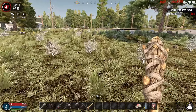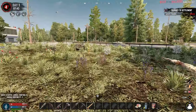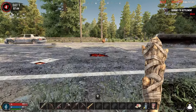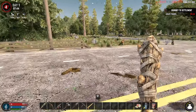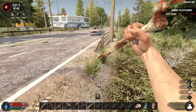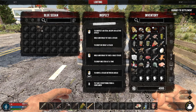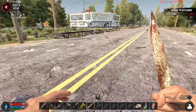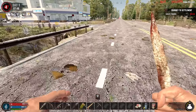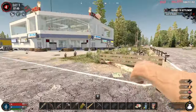Another rabbit — see if we can sneak up on him. Yep, got him! Ooh, a chicken — let's get him. See what I mean? They did not run that well. Oh, very nice — iron pickaxe!